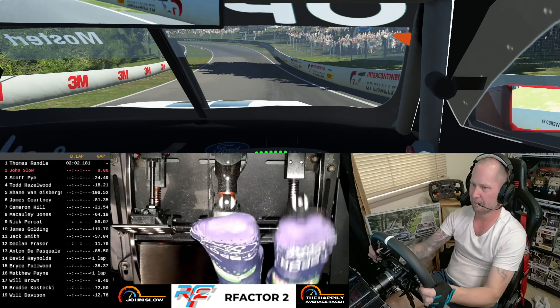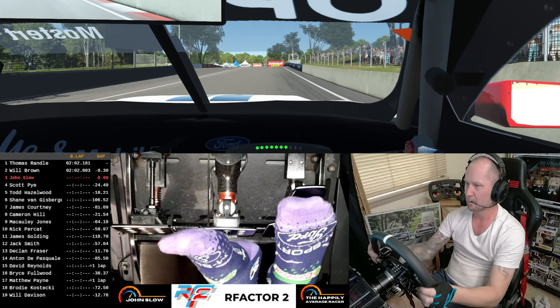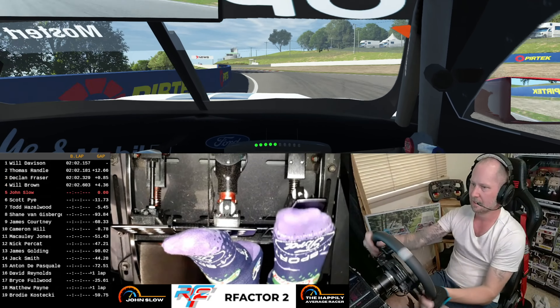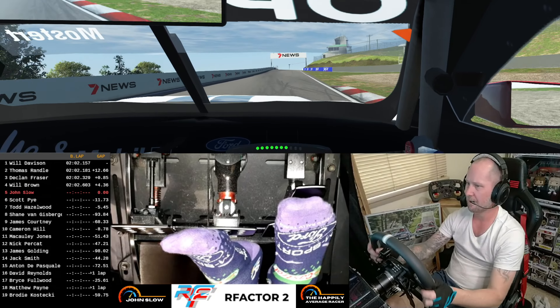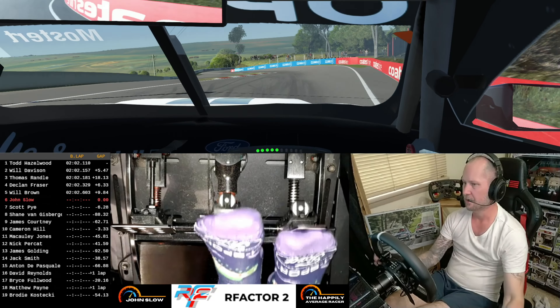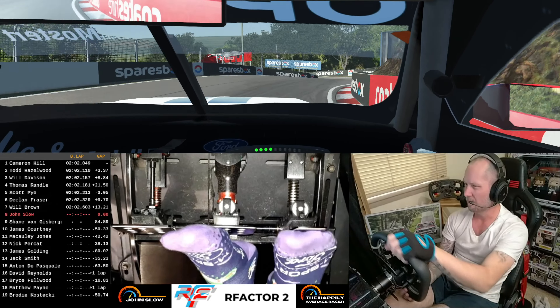The Gen 3 V8 Supercar has been a bit of a dog's breakfast this year in terms of competition between the two cars. A lot of the aero is carried over from the Gen 2 cars, and that's caused the Mustang more problems than the Camaro. Rear stability has been an issue, and it's been chewing through its tyres. It's only won, I think, one race this year maybe.